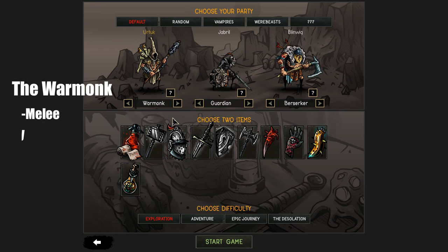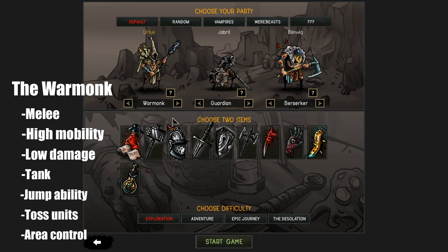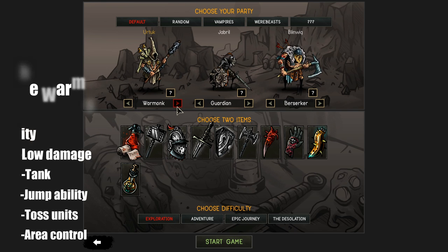The war monk is another highly mobile unit — more of a tanky unit — able to reach places other characters can't with its jump ability. Unlike a dash ability, it actually lets you go up and down terrain and around obstacles other classes can't. It has by far the most unique movement of all the units in the game and mostly controls an area with movement-style effects. It has a flip ability where it can toss enemies over its head into locations they don't want to be.